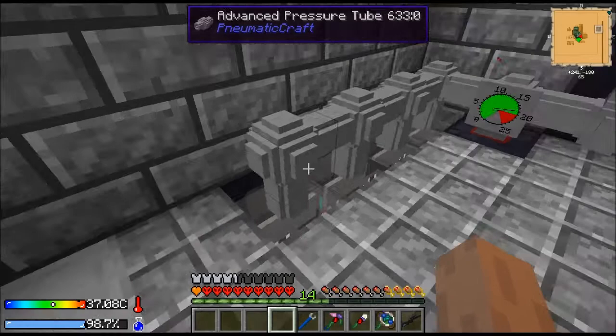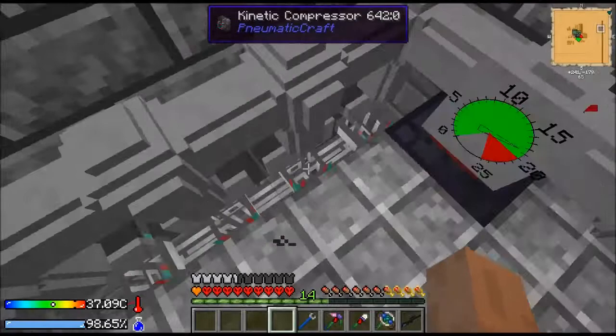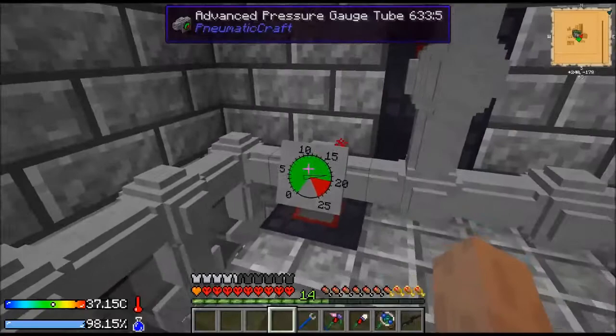Hello and welcome to episode 24 of Ken Plays Crash Landing. What I've been doing since last time is I've been over here and I've got the four kinetic compressors that we had in the last episode. And I've got the advanced pressure tube on top. The hardened energy conduit is below to power them. And then there in the wall are the four redstone emitters. So that's set up and here's a receiver — the receiver receives the pressure and then turns the emitters on and off.